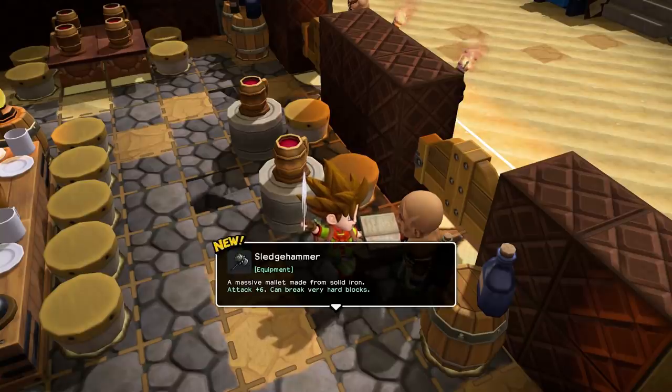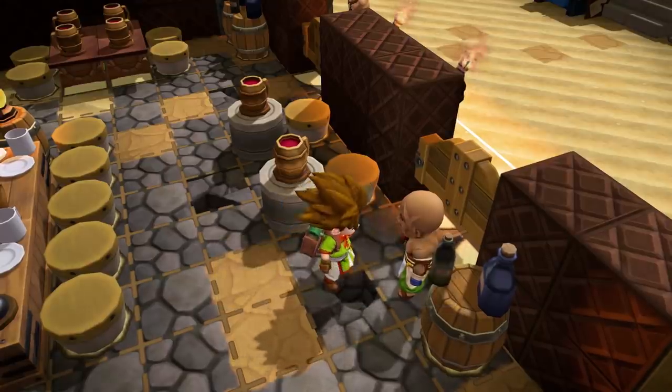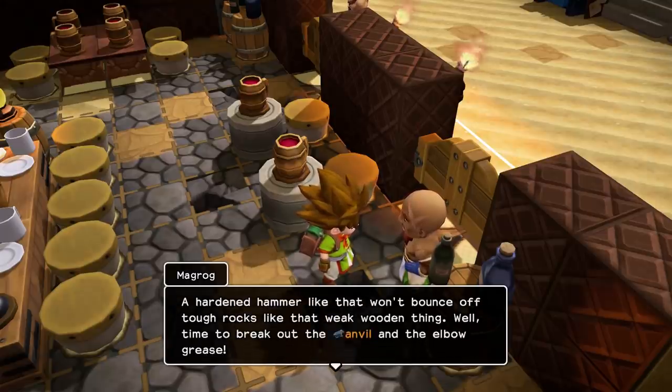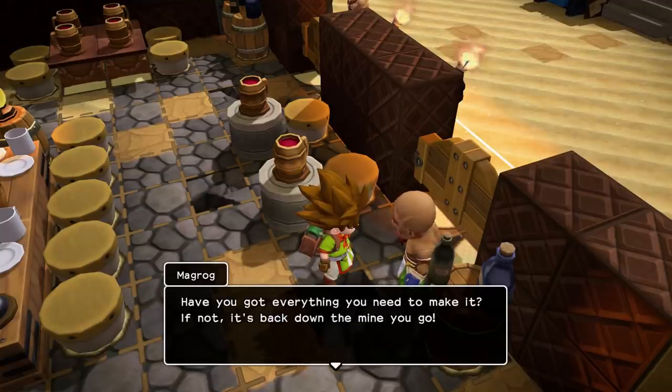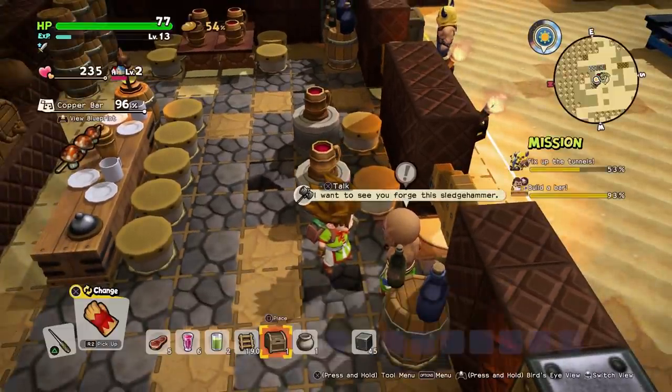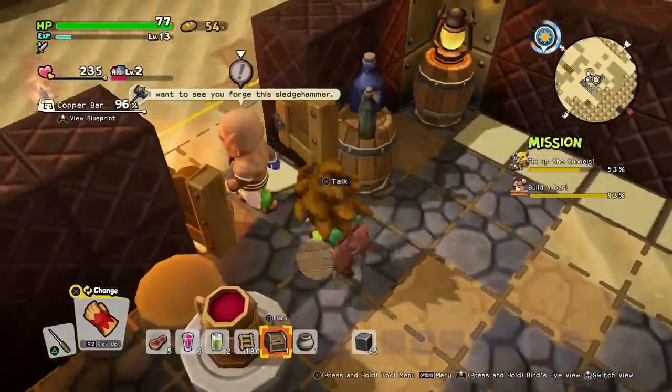Sledgehammer — a massive mallet made from solid iron. Attack plus six, can break very hard blocks. Sledgehammer, of course! I knew you'd figure something out. A hardened hammer like that won't bounce off tough rocks like the weak wooden thing. Time to break out the anvil and elbow grease. Have you got everything you need to make it? If not, it's back down the mine you go. I'll be right back.